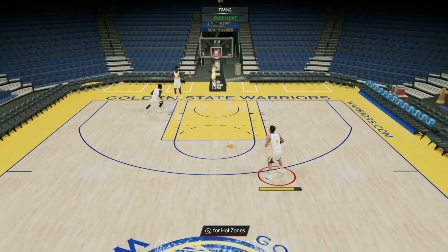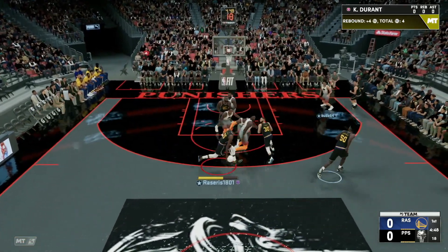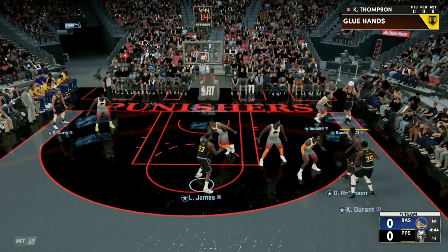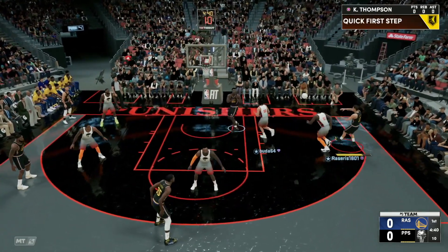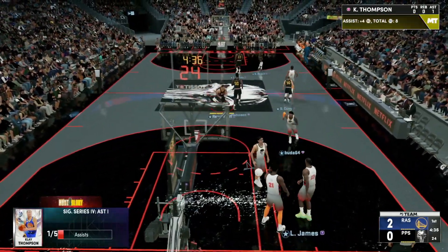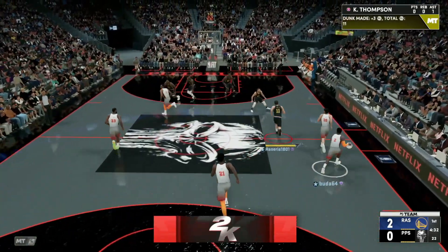Now let's get into the Klay Thompson gameplay. Running in transition with Kevin Durant, looking to drive and call a screen from LeBron James, trying to find Klay in the corner. Pass to Klay in the corner — call screen from D-Rob. D-Rob sets the screen for Klay, Klay looks to drive and passes inside all the way to D-Rob with the easy dunk. Great start off the game by Klay Thompson getting his first assist.